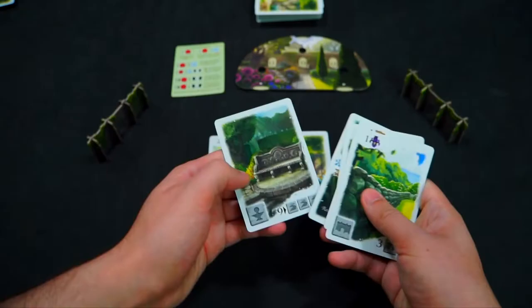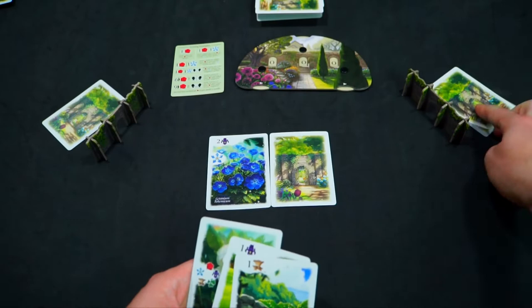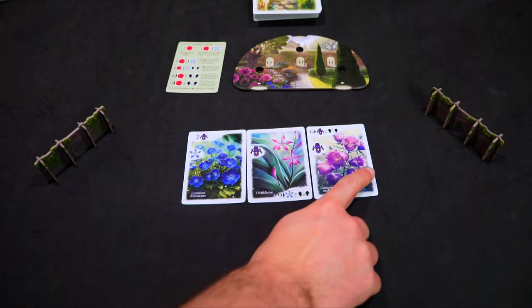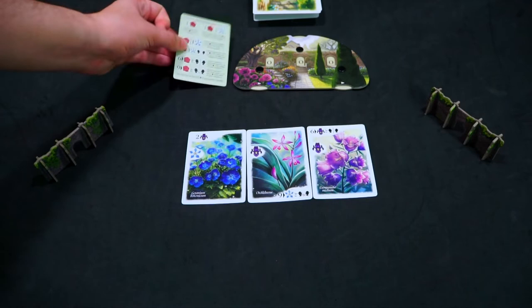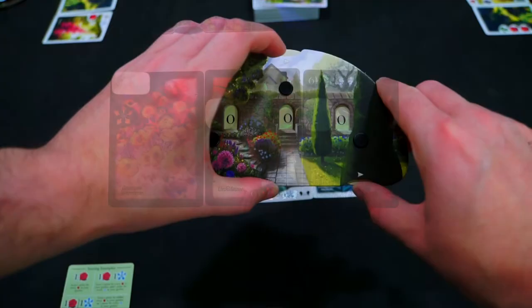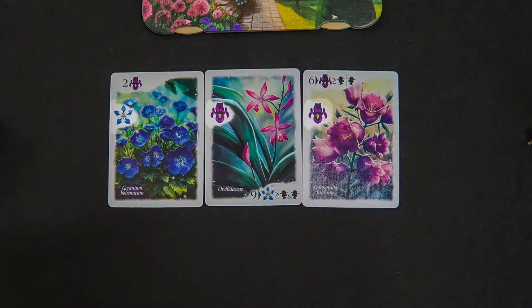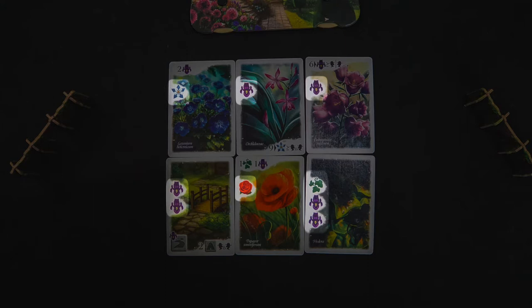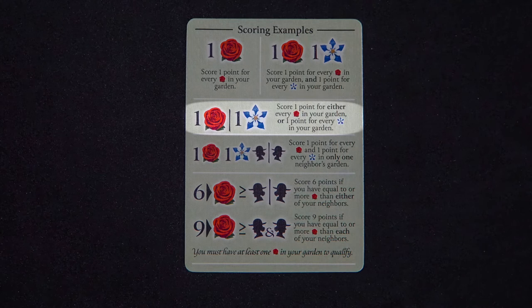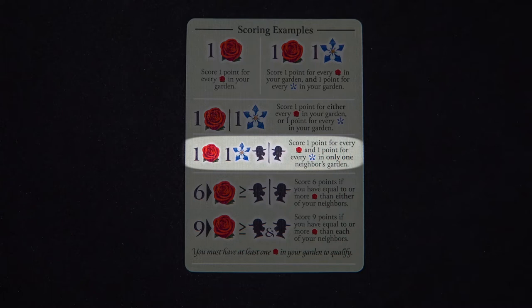This signifies the end of round, and now we will score for end of round points. The only thing that will score is what's listed at the top of the card, and how it's scored is listed on the reference scorecard. If you have a number next to a symbol you will score that many points per symbol in your garden. In the first round we will only be counting the cards in play, but in future rounds the plant symbols from past rounds will get scored as well. If you have multiple numbers and symbols you can score both. If there is a line between them you may choose only one to score. But if you have a couple gardeners with a line dividing them, you will score the plant symbols in one of your neighbor's gardens instead of your own.